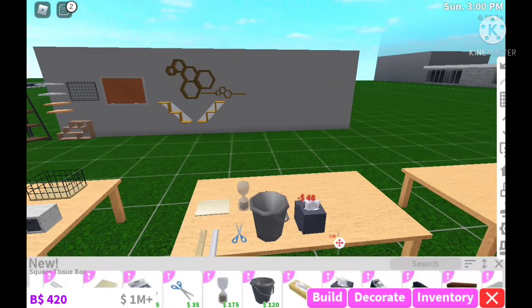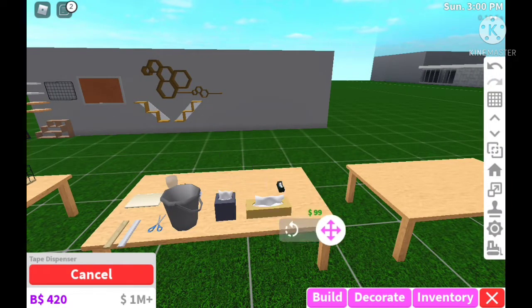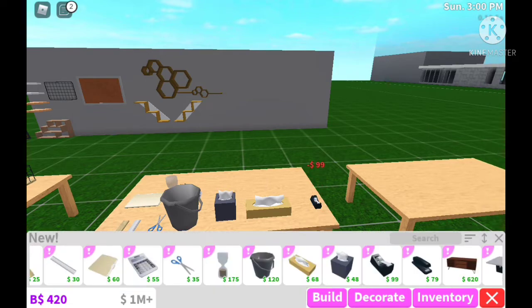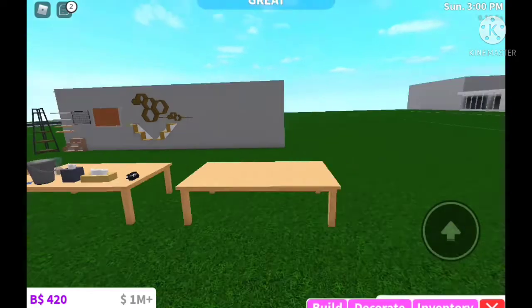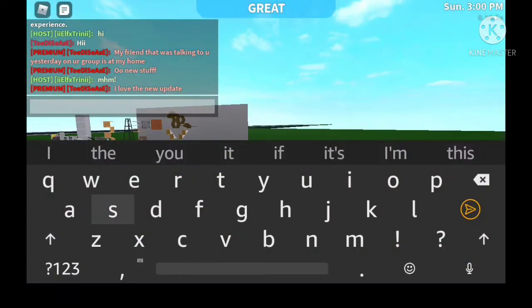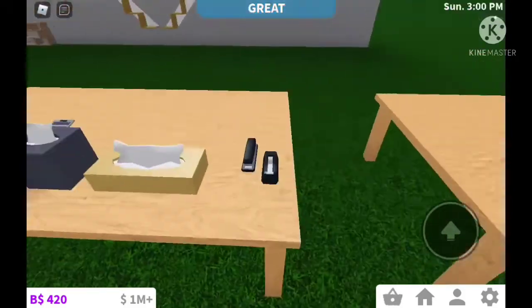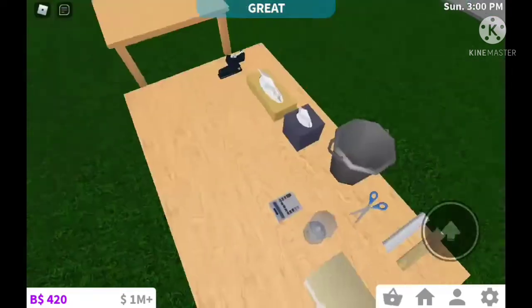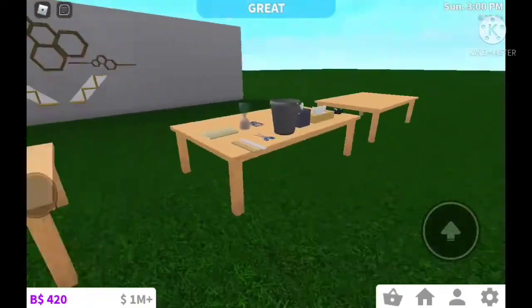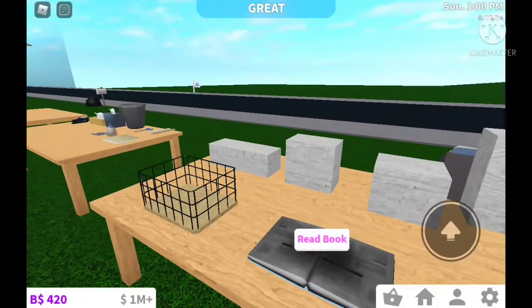We've got tissues, another tissue box — considering we've never seen these items in Bloxburg before, it's pretty cool. We also got a stapler and tape. That's about it for furniture items. Imagine if this was an April Fools prank and they deleted everything after a day! But this is a nice rundown of everything they added — lots of cool little office knickknacks for your desk.